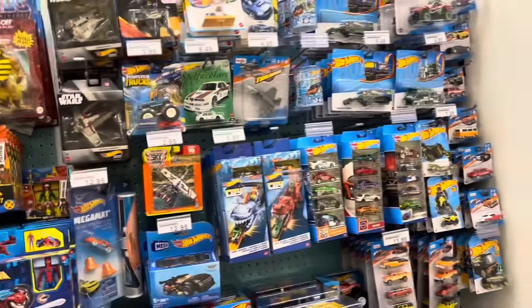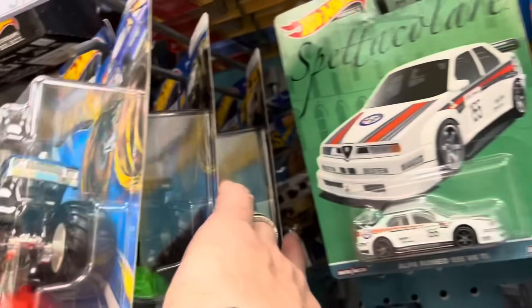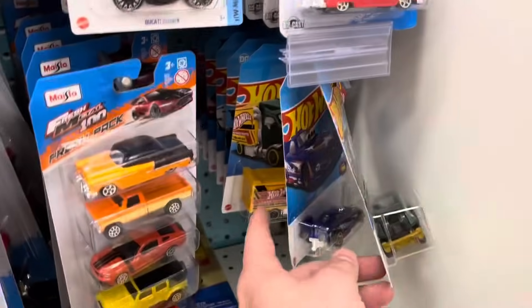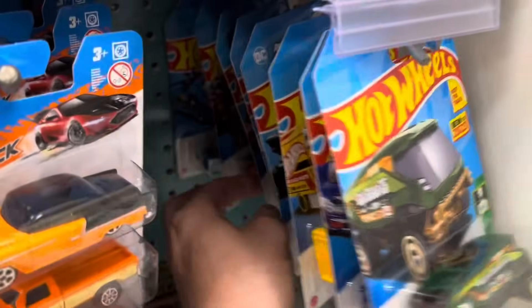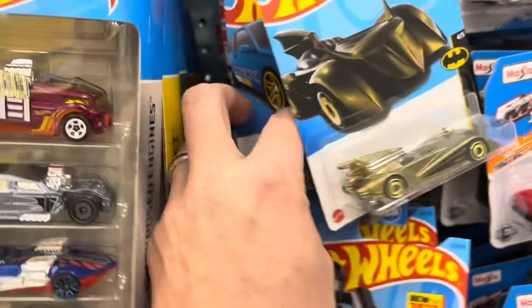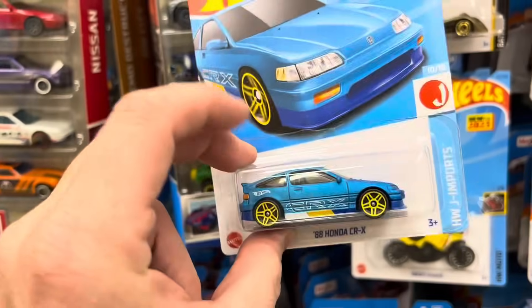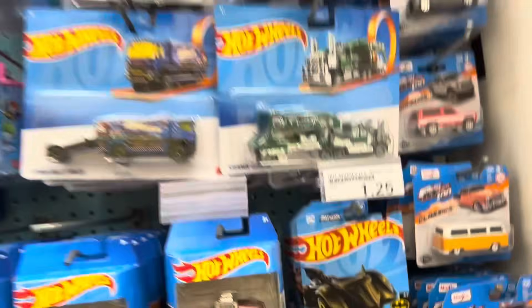Over here at the mart checking the pegs — this is where we found the Skyline last week. They do have the Jurassic Park monster truck here today, and they got some new Hot Wheels in. Remember we were complaining they only had like two Hot Wheels left on the pegs? Well it looks like they got about half a case in. Let's peek through these pegs. That does look dark — that might be that dark variant everyone was talking about. Maybe I'll have to get that today and do a comparison. Also some five packs — I see the Nissan five pack.